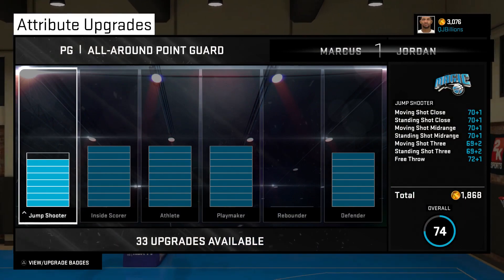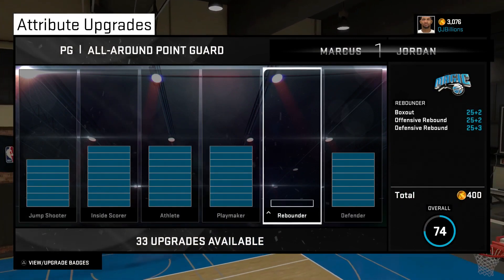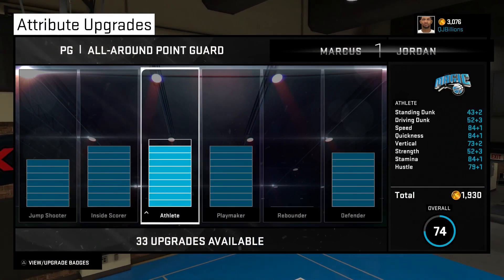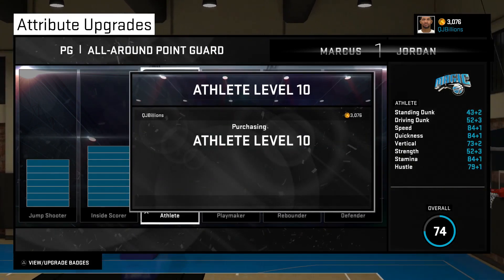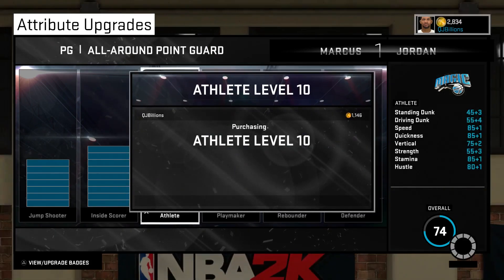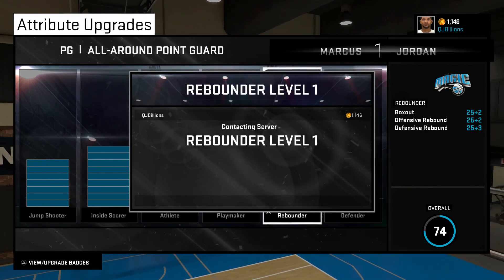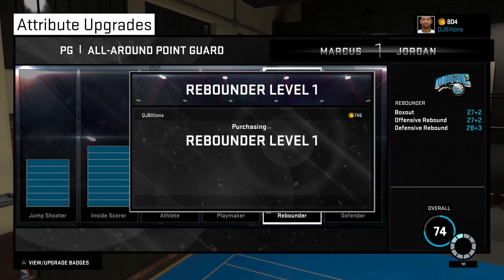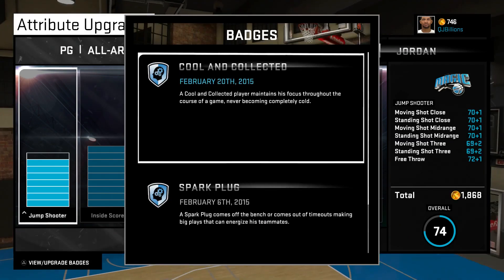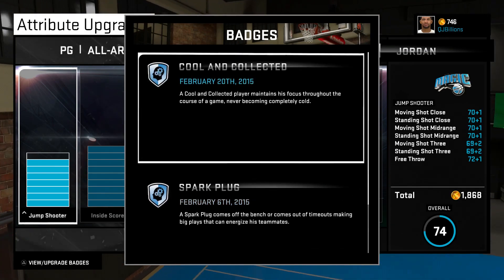So you see what I've been working on — not much right now, I'm only a 74 overall. I have 33 upgrades available. If I wanted to I could just buy VC, but I'm not going to do that, I'm going to earn it. I'm actually upgrading my athlete right now and I'm going to throw something on rebounder since I haven't upgraded that at all. As far as badges, I really have not earned any — Cool and Collected and Spark Plug are the only two that I have.